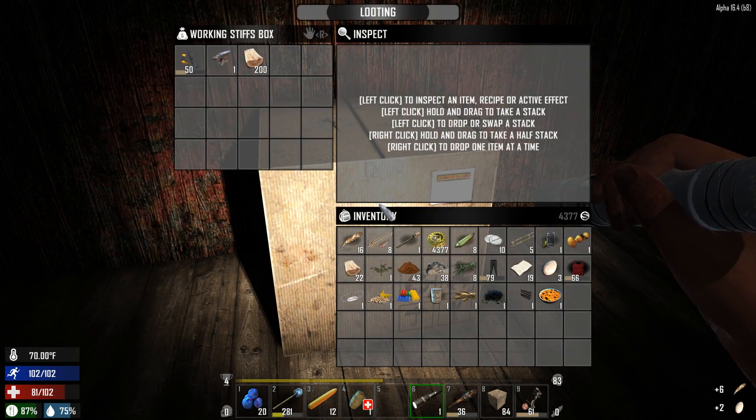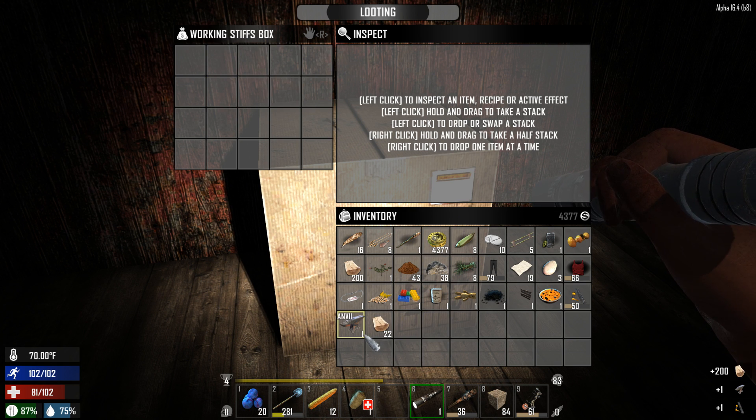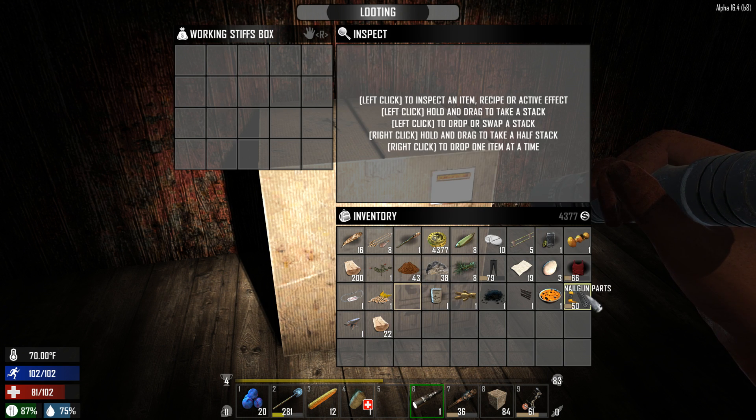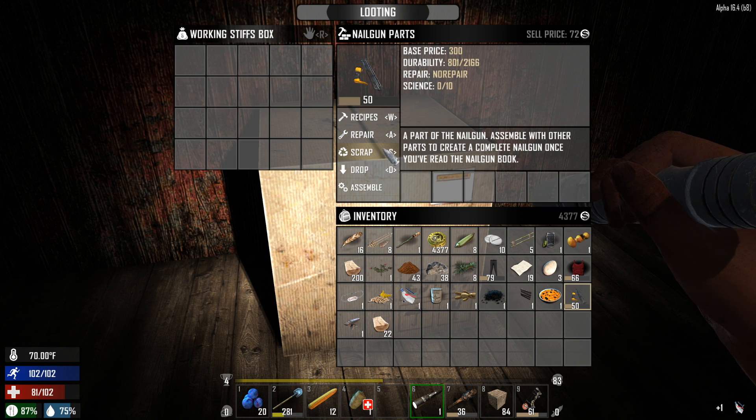Fingers crossed we get something good. We got some nail gun parts and an anvil. That anvil is actually really useful — we'll go take that and put it at the forge and the trader. Nice. And even some wood, sweet. This is actually turning out to be a really good run.